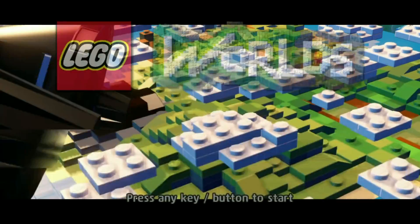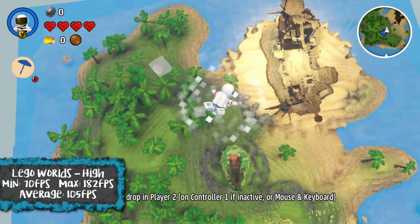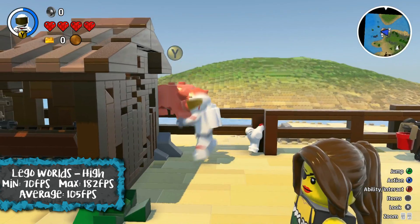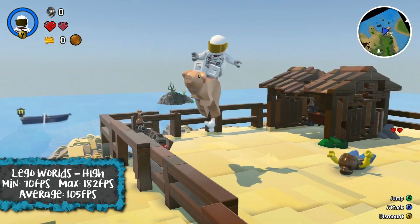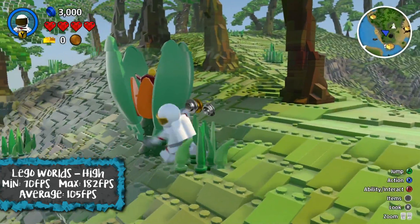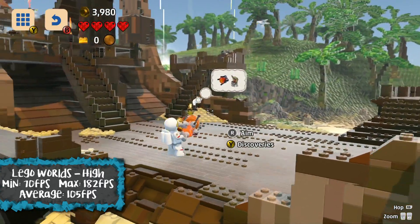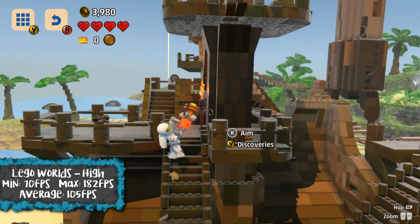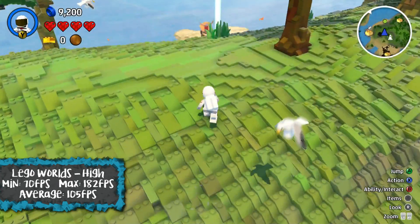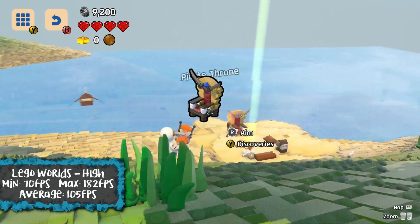Next up we have Lego Worlds, a game I've played on my channel. It's a very different type of game — more of your Minecraft-style game — just another type I wanted to check out. We had this again on the highest graphical settings. Minimum we had was 70 FPS, maximum was 182 FPS, which gave us an average of 105 FPS. Very, very runnable — buttery smooth.